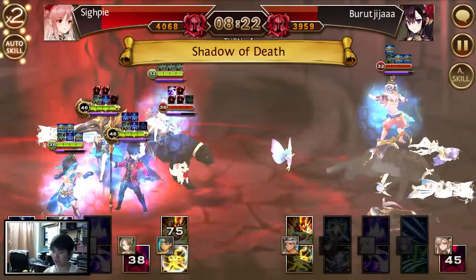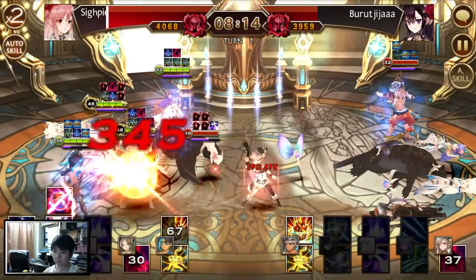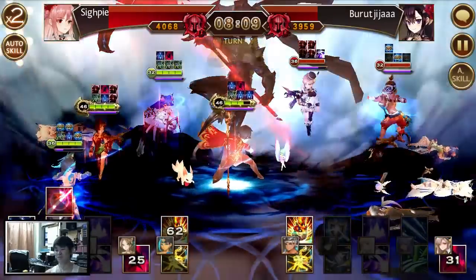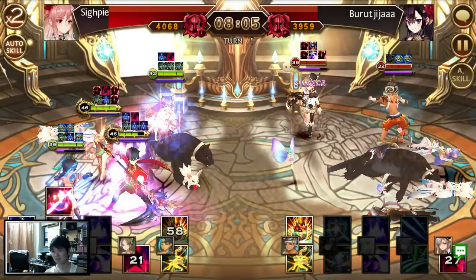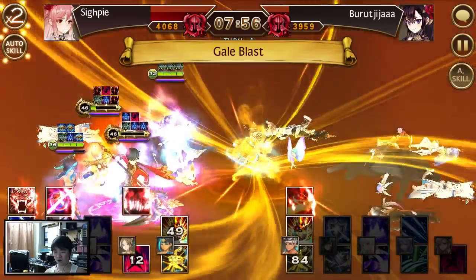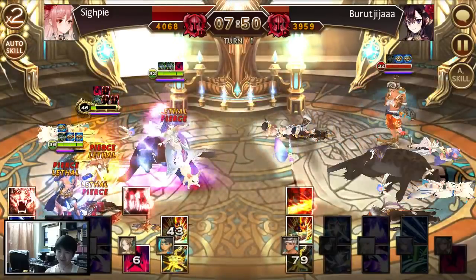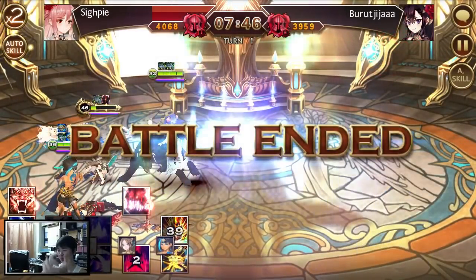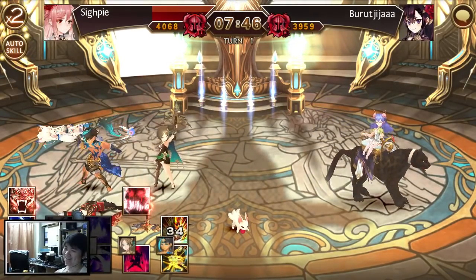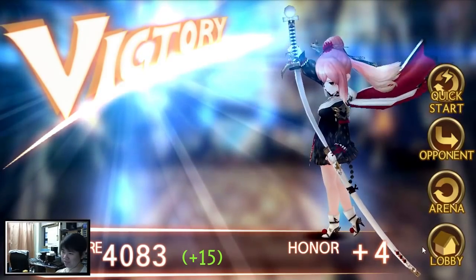If my Ballista dies I think I will lose. Okay, my Ballista didn't die. Into the face - I will burst Jija. Looking at this, I might hit 4.3k, I'm not too sure actually. Let's see how it goes.